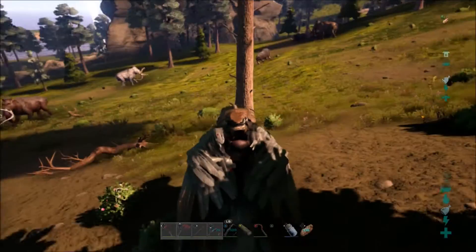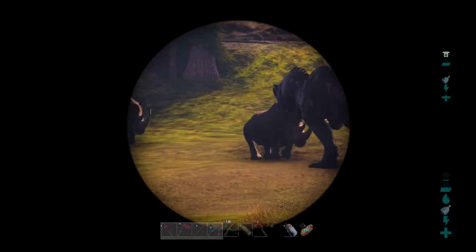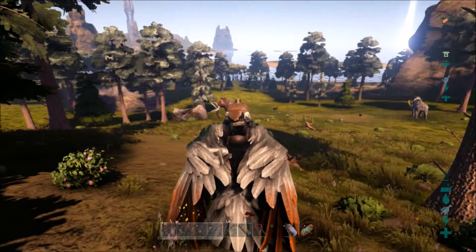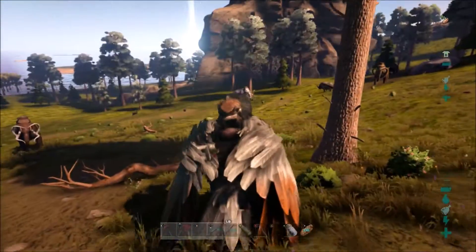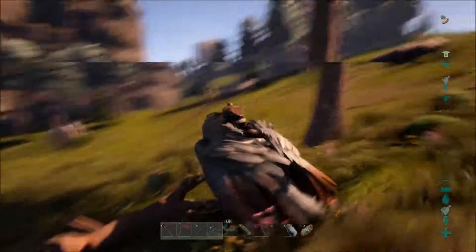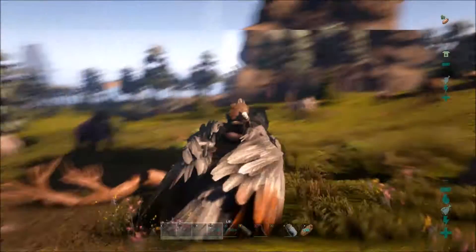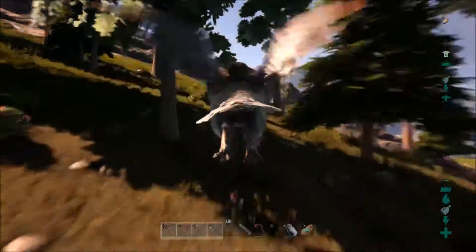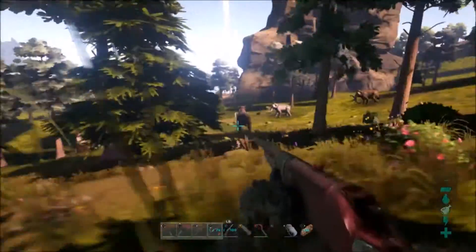There are little bushes down here that I can gather from. There's another Rex right up that way attacking the Wooly Rhinos - good luck buddy. Wooly Rhinos are a pain to fight. There are several Wooly Rhinos at various levels: level 90, level 55, 45, and 25. So far our best option would be this level 90 one right here. Let's go ahead and see if we can lure it out this way.